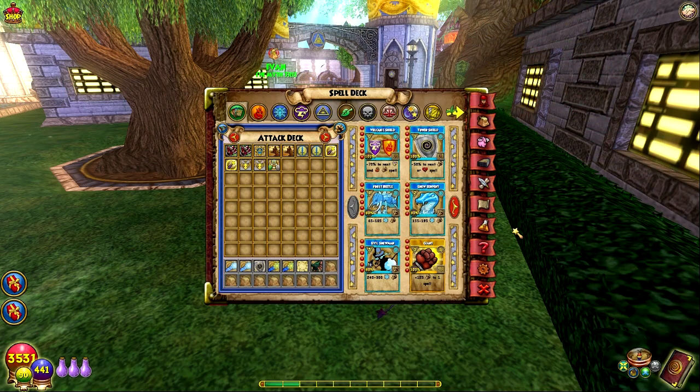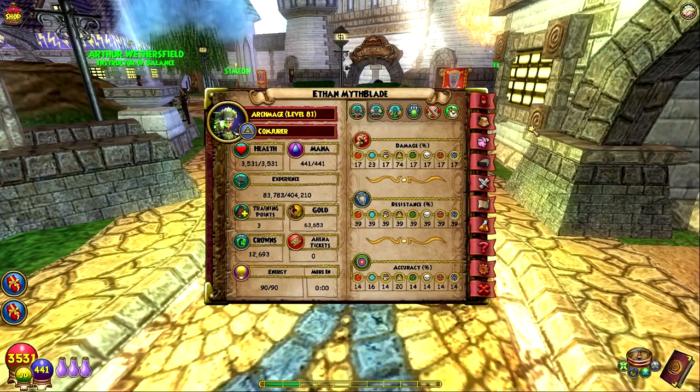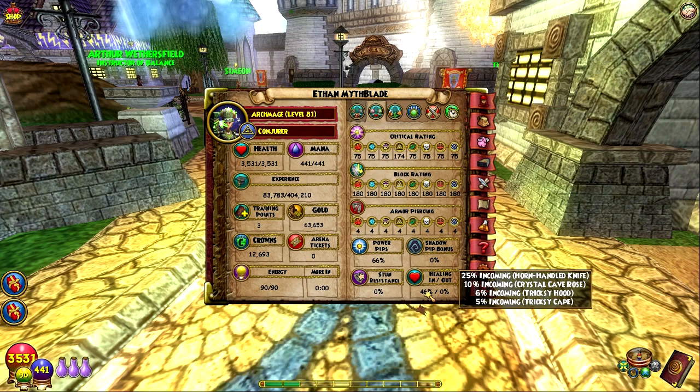First, there are a lot of spells I got recently. In talks with friends about what I actually needed as Myth, I got a few things for future PvP. There are still some things we have to get. So the stats going into Azteca: 74 damage, 39 resist, 100 accuracy, 174 crit, 180 block, 4 pierce, 66 power pip, 46 healing — and Midnight's fairies are gonna do a lot now.